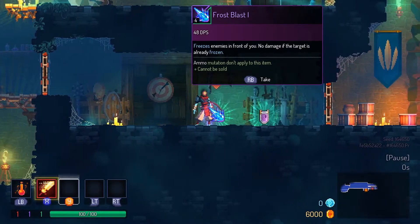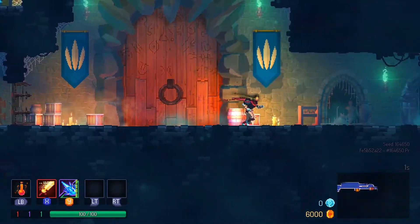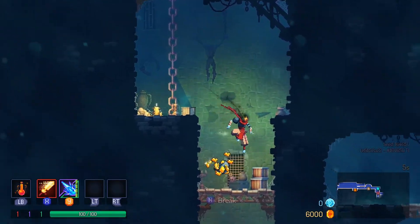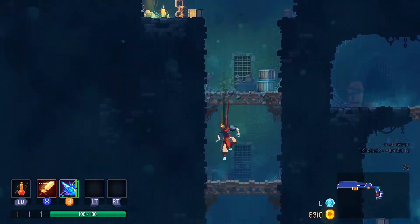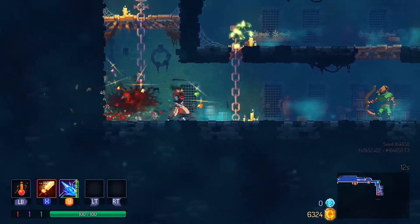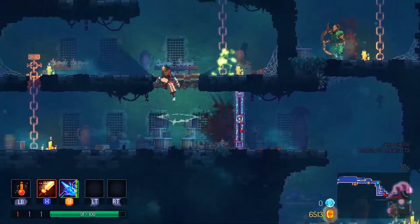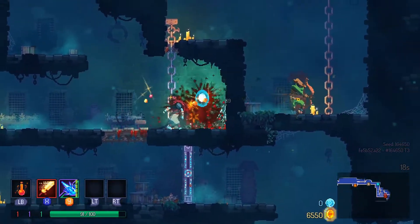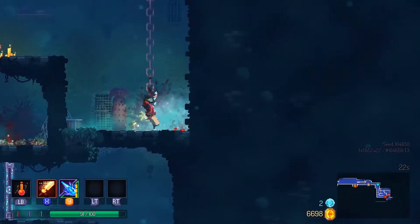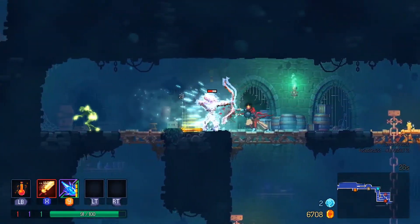Swift Sword, yes. Frostblast, why not? Our goal is to get at least to the Clock Tower and beat the next boss, the Clock Knight. I fought him once so far and yeah, I lost. He really owned me quite badly.